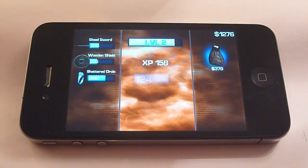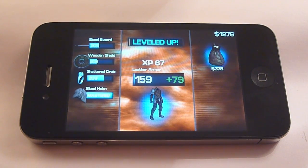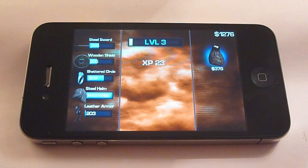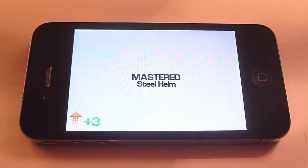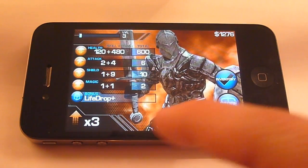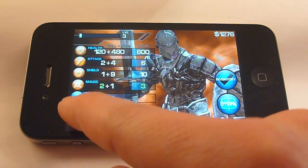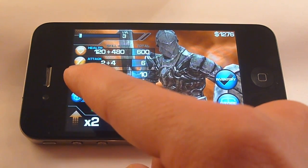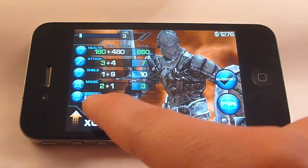You can see here gathering more XP. And that's the first item I've mastered — the steel helm. I'll show you what you do when you master one. First, I went up a level, so you get two points every time you go up a level. You get an additional point for every item that you master. So this is one of the incentives for mastering items — you can salvage that extra point gained and put it into your attack, your health, your magic, or whatever you please.